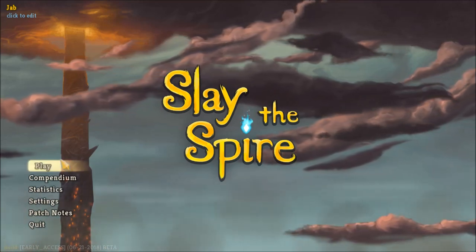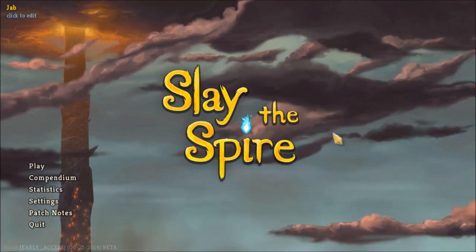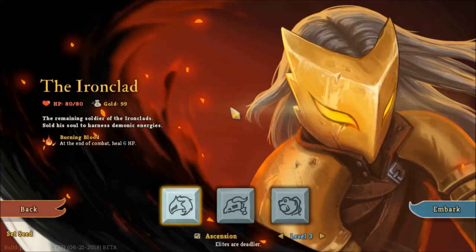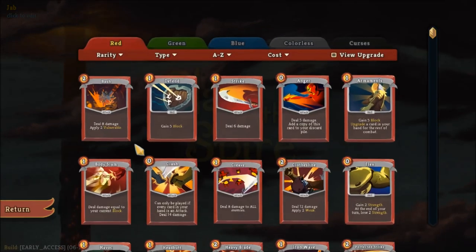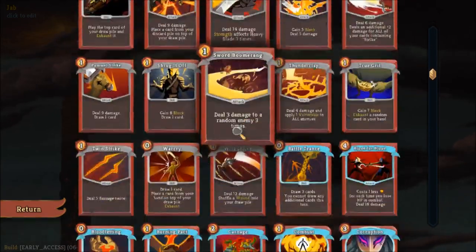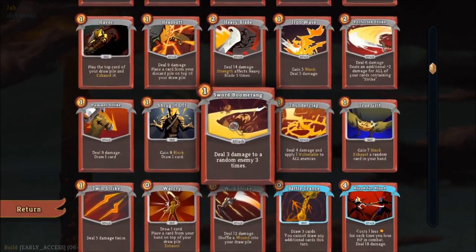Keep in mind whatever I show you is going to be based on the beta build of the early access, so cards and their functions or values may not represent the current version of the game. With that said, we're going to be taking a look at the Ironclad. This is the warrior of the game and is built around a lot of strength-based builds as well as weakening opponents. Red is basically the designation for all the Ironclad's cards, and the Ironclad specializes in doing a lot of damage with cards that synergize with strength.